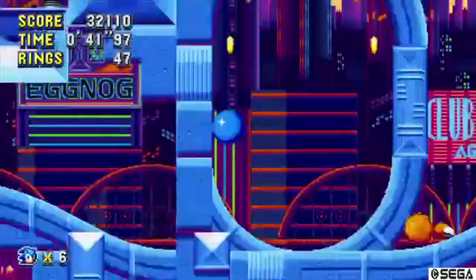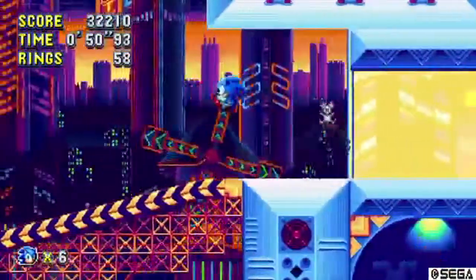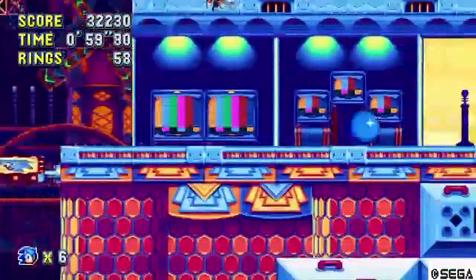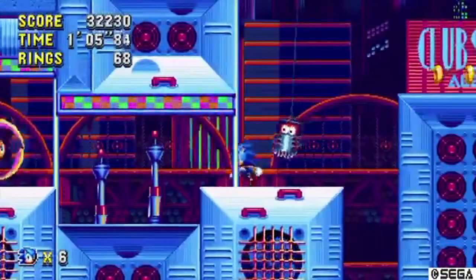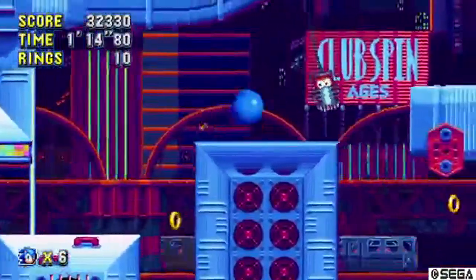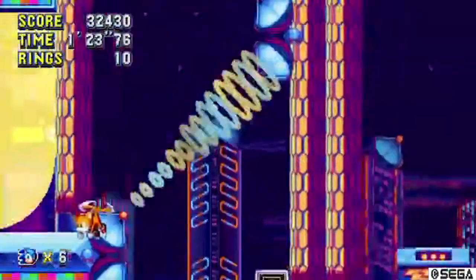Alright, back to Studiopolis. I love the speed of this game. A regular shield — damn. I've noticed something with the Orbinauts and it makes me feel so sorry for the poor things. There are three little balls going around them, and the more of those you take away, the sadder they start to look. It makes you feel so sorry for them — but still, he's one of Eggman's badniks and he has to die.